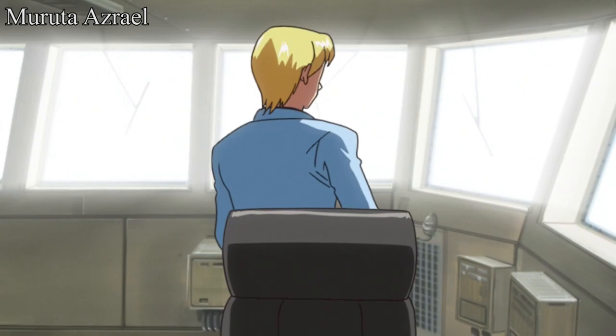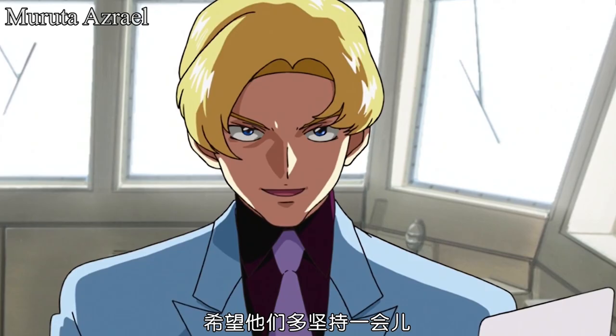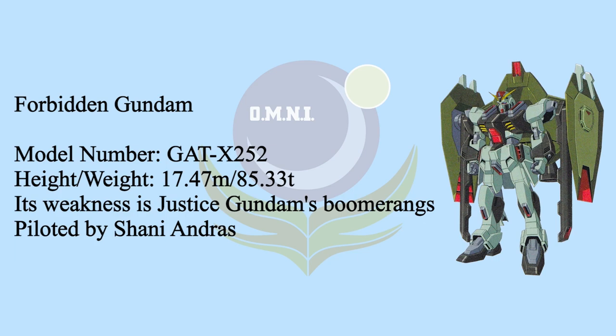Since the stolen Gundams became a huge threat on the battlefield quickly, in order to turn the war situation around, Earth Alliance collaborated with the Actaeon Conglomerate to build three second-generation GAT-X Gundams. Forbidden Gundam was created as one of the three. It used the data of the X200 frame, changing the design concept from stealth attack to high-speed assault.